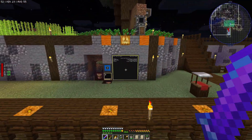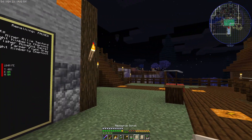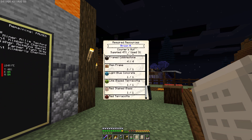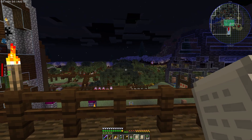One issue though is that if the system finds an item that's unavailable, it will not continue with the rest. For example, if sea lanterns are unavailable and there are still other items needed, it will not put the other available items into the warehouse block.